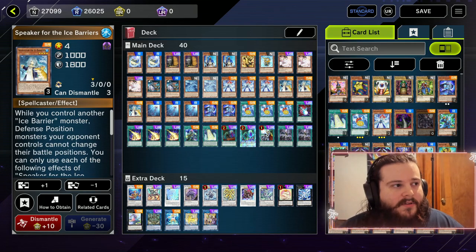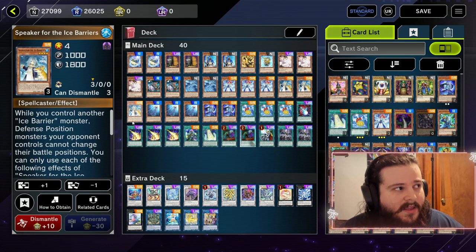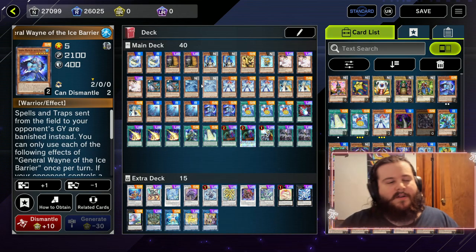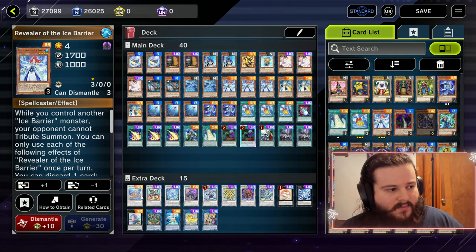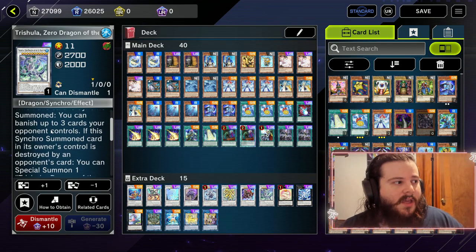So we have a level three and a level four, and then any other level four extender — like Silent Angler, Ten-Yee, Spirit Speaker of the Ice Barriers, or Silent Sea Nettle. Any one of those in conjunction with our tuner and our Reveler will equal a Trishula Zero, Dragon of the Ice Barrier.